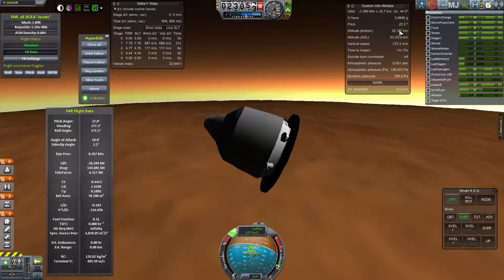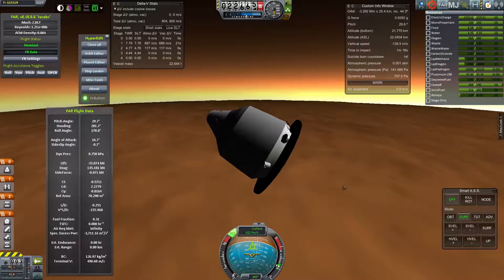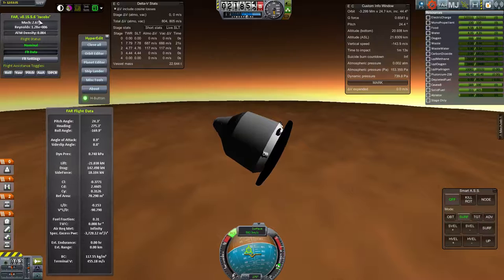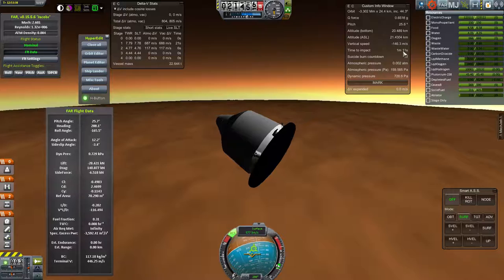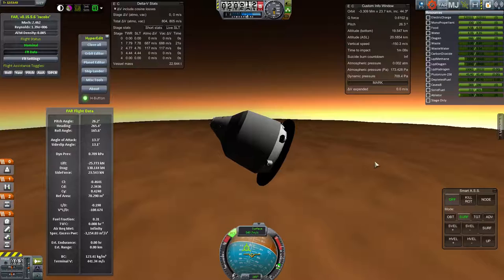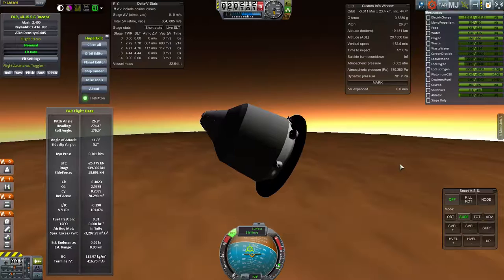I'm still about 20-something kilometers above the surface of Mars and already slowed down to just under Mach 3. FAR calculates the local speed of sound on Mars as well. The atmosphere is really starting to thicken up — I've got two displays of it in Pascals and as a fraction of Earth's surface pressure. The craft is slowing down really substantially and becoming a bit wobbly, but I've lost significant speed just using the heat shield with a little ablator and the off-center payload.